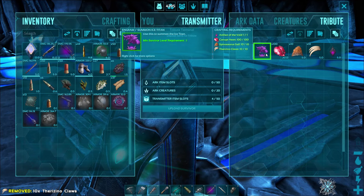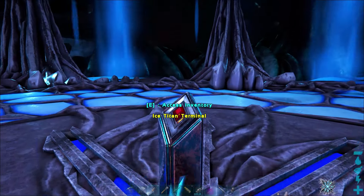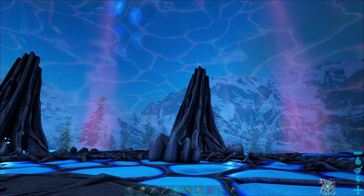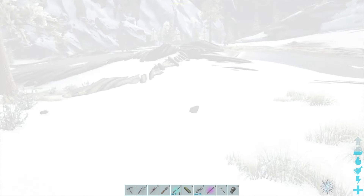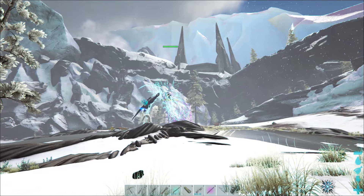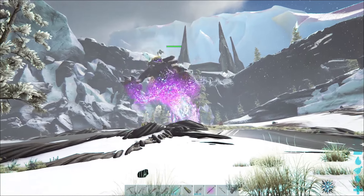Once you've placed everything into the terminal, simply click on the engram to summon the Ice Titan. A force field will begin to form around you and it will teleport you and anything else standing on the platform — not to a boss arena, but to the open world. One of the main advantages to fighting the Titan in the open world is that you don't have to bring everything you want to fight with into the cave. You can leave it outside and just hop into it once the Titan spawns in.